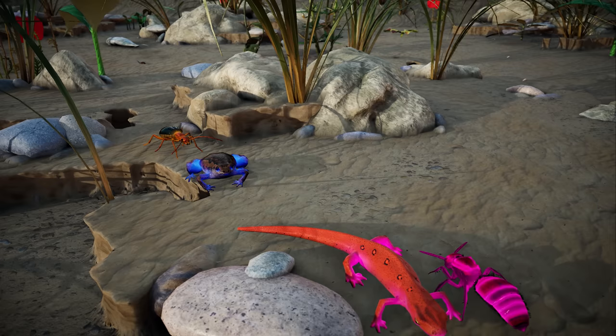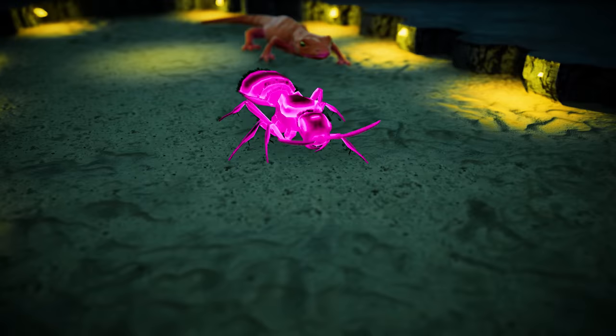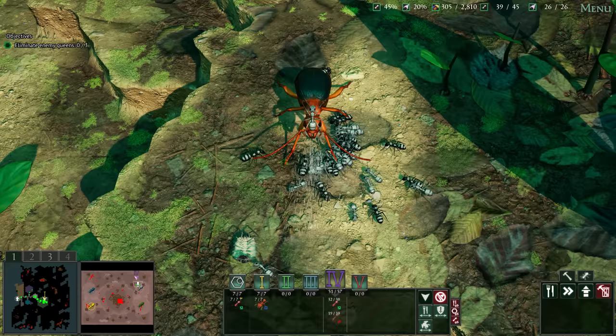There are four new Uber creatures, just for that extra special sense of dread when their arrival is announced. Uber Narrow-mouthed Toads, Bombardier Beetles, Eastern Newts and Red Velvet Ants will be terrorizing your custom games before you know it. Seriously, beware of that Uber Bombardier spray — it's deadly.